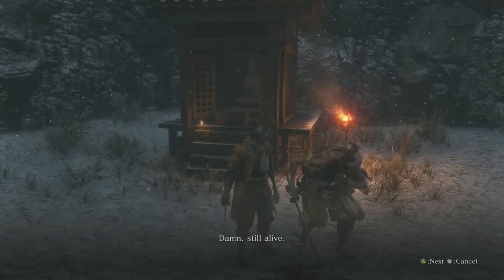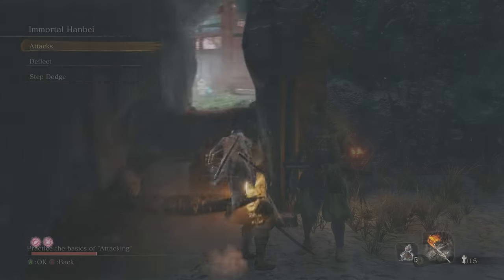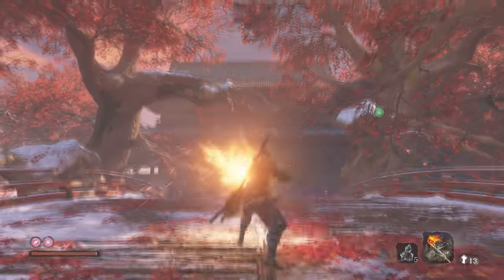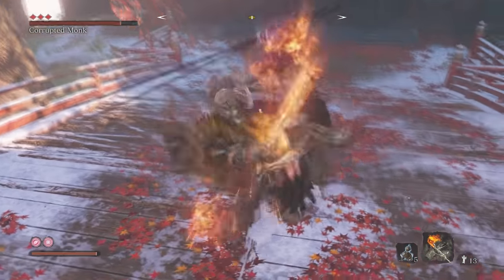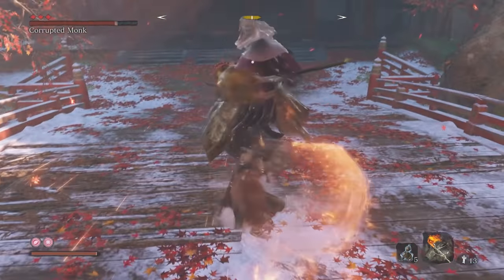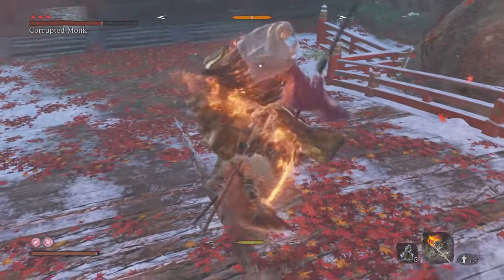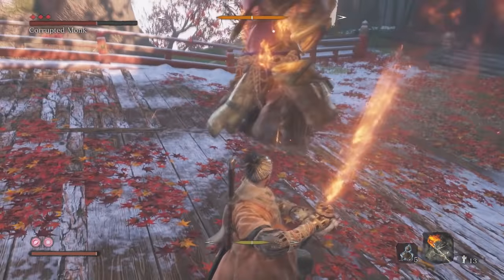There are three training options here: attack, step dodge, and deflect. Deflect is by far the most important thing you can do in Sekiro. If you're a Souls player, make sure to kick yourself every time you dodge when you really should have been deflecting. It's really hard to overcome that muscle memory.